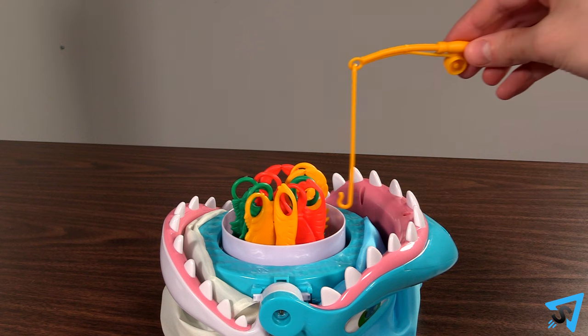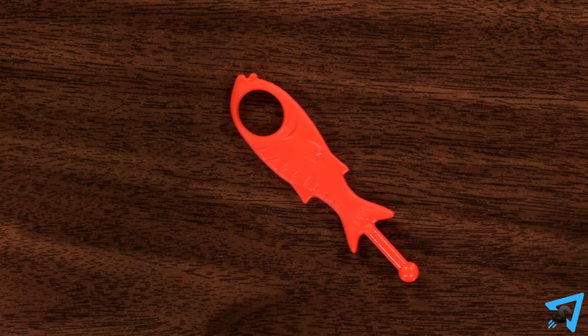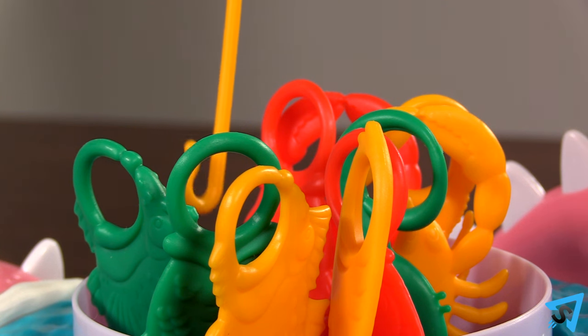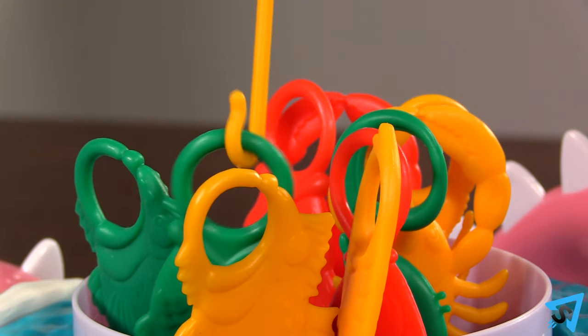Use the fishing rod to catch the correct number, placing them in a pile next to you. You can only catch one sea creature at a time, and you can pick any sea creature to remove, but once you hook one, that is the one you must remove.